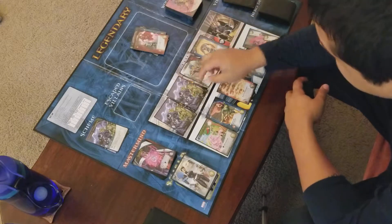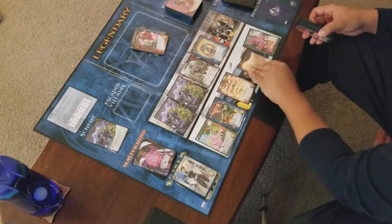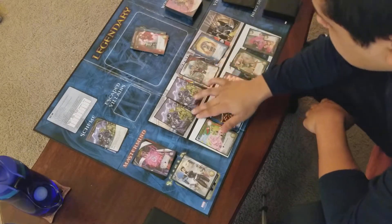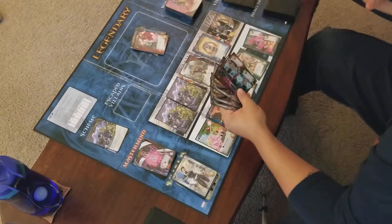Scheme Twist destroys that city space, and we have to put one of these underneath. These spaces are now destroyed. She'll escape in the next couple turns, so I gotta start dealing with these villains.